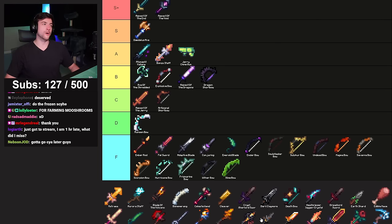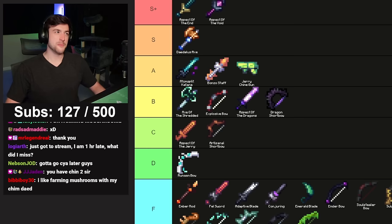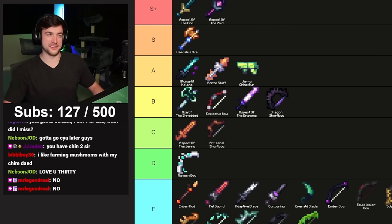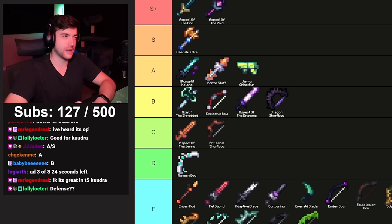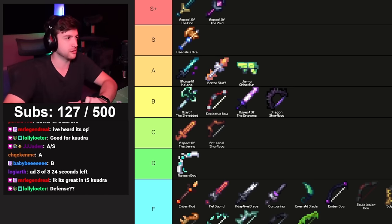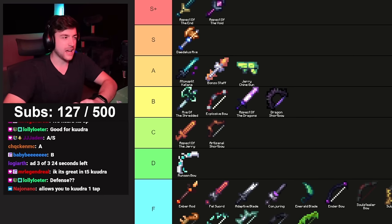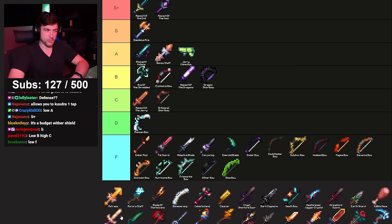Daedalus Axe is technically the best tool to farm shrooms with, but is that enough for S+? No. Stone Sword — I've never used this but I've heard a lot of good things. You can build up defense with mana. I classify it as a progression skip or extending yourself further than your stats would normally allow. That would put it at B for me.